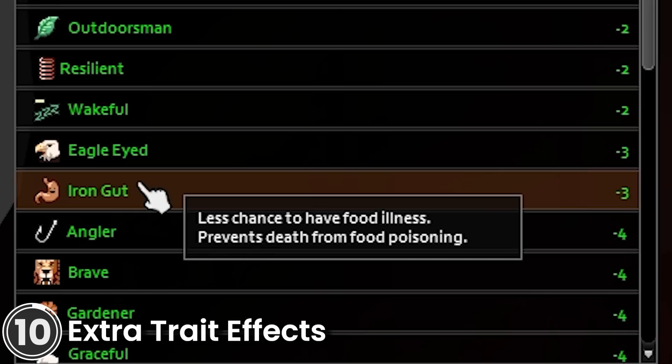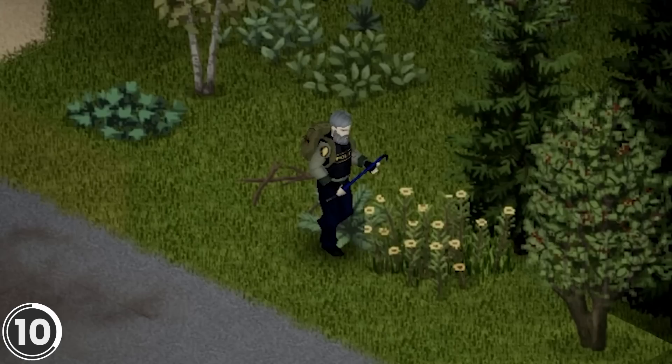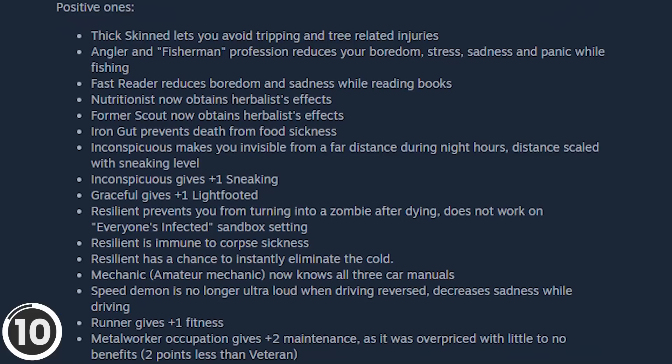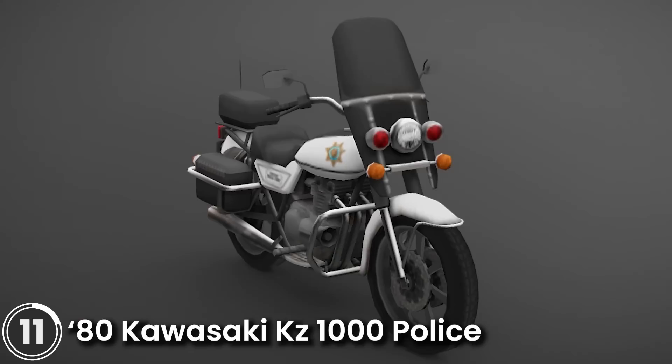Extra Trait Effects. This mod adds unique bonuses to several traits in the game. For example, Thick Skin lets you avoid trait-related injuries. Fast Reader reduces boredom and sadness while reading books. You can read an in-depth description of all the new bonuses on the mod's workshop page.